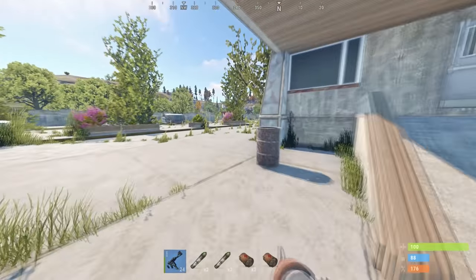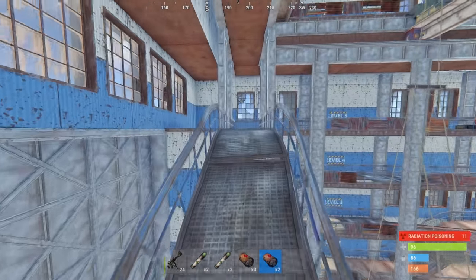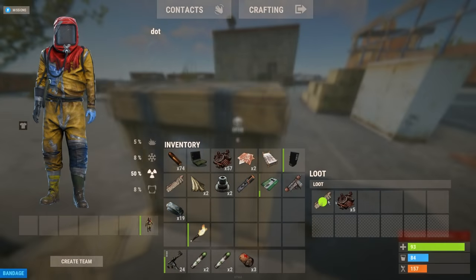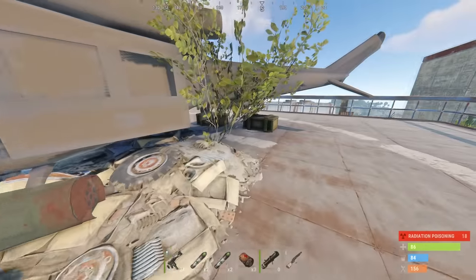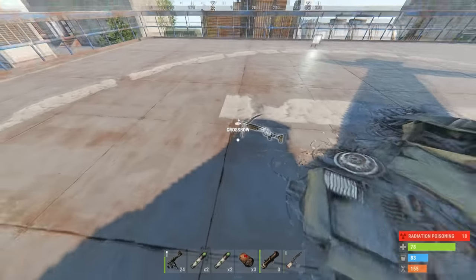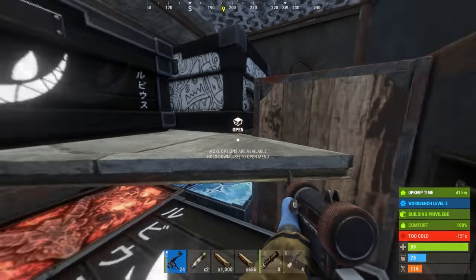I ran Launch one more time with hopes of getting slightly better loot than last time. The loot can't exactly be worse. Another double barrel — come on, man. I feel like I get double barrels more than anything else. A crossbow? What the fuck, man? This game is just so bad. At least I got the rocket launcher — that's pretty cool though.